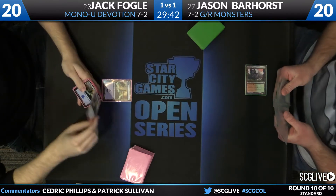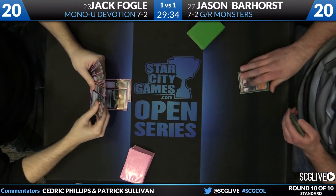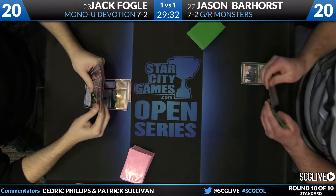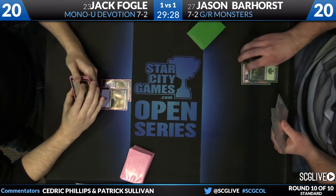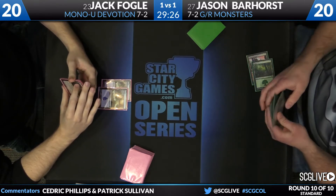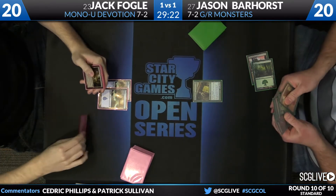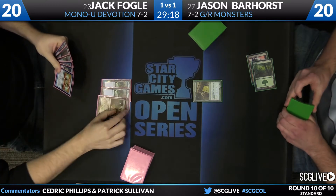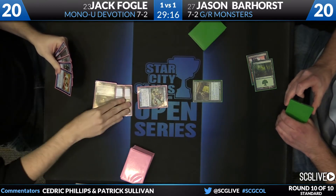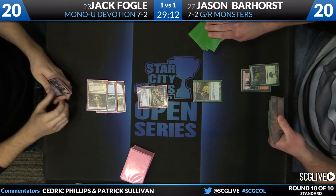Turn one Stomping Ground from Jason. The big thing here between these decks is the Green Monsters deck is a very different deck when it has mana acceleration versus when it does not. See if this is still enough to get the ball rolling — and it is — so that's a big deal because now you take the initiative back. Since he's on the draw, he really needs either Elvish Mystic or Sylvan Caryatid because the deck doesn't have a lot going on at three mana; it's really only four mana where the powerful stuff happens.